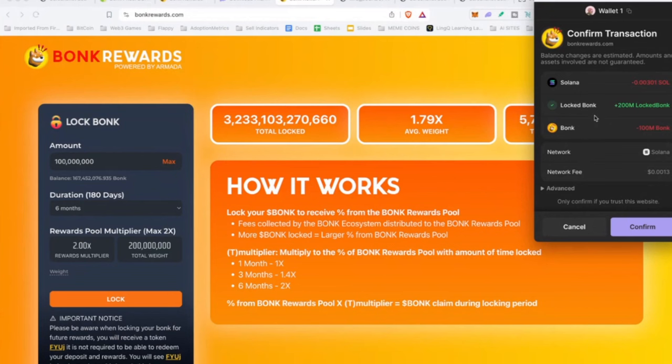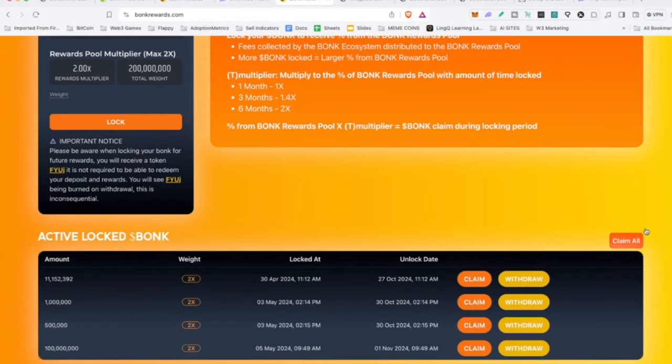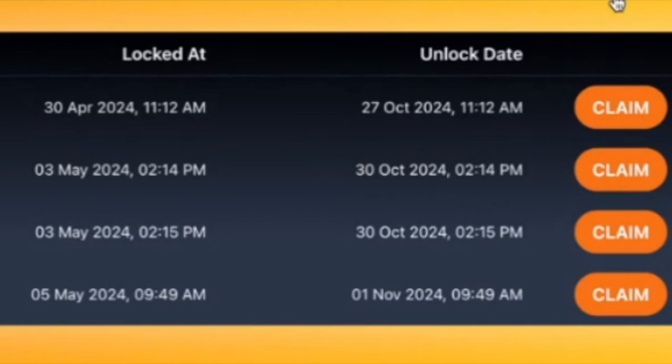It asks: do you want to lock up 100 million Bonk? With the 2x multiplier, it's going to be 200 million locked for six months. Here's the network fee — paltry, absolutely nothing. I click Confirm and — voila — 100 million has been locked. This actually took me two tries; it failed on the first attempt, probably network congestion. Now we've got 100 million locked as of May 5th, 2024, and I'll be able to unlock that on November 1st, 2024 — hopefully when the bull run starts.